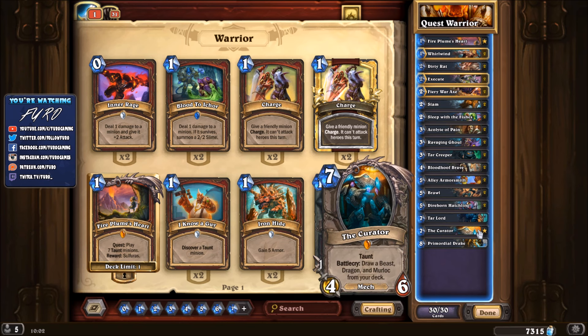Against control decks you definitely need the quest, because you need that 8 damage for face damage. Your taunt minions alone are not strong enough to win the game - they have low attack value and high health but aren't good at finishing the game by going face. You definitely need the quest for that extra damage.